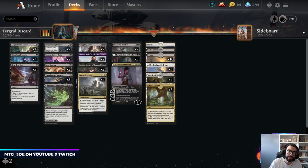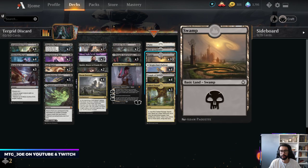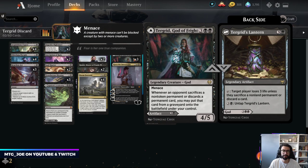Welcome back, MTG Joe here, and we're going to be playing some best-of-one action in Standard. I hit Diamond Floor last night, so we can play some Brews as we try to get to Mythic with the Season Reset. A card that I've wanted to build around for a while is Turgrid, God of Fright.